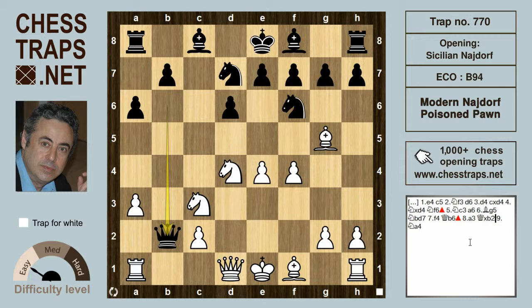Because if black goes for it, queen takes b2 is losing immediately to knight a4, and that's picking up the queen. So this is a really basic entrance-level trap — a poison pawn on b2 — and this is the modern Najdorf poison pawn. Thanks for watching.